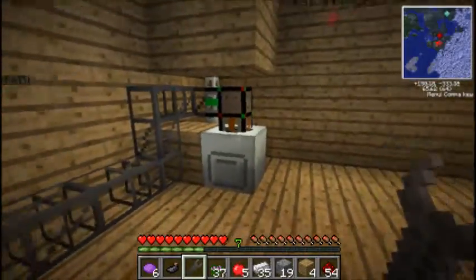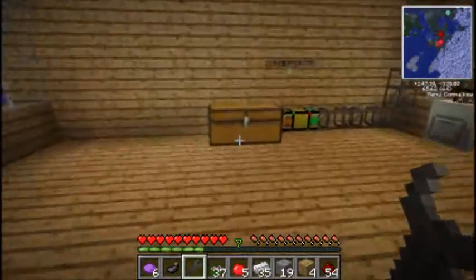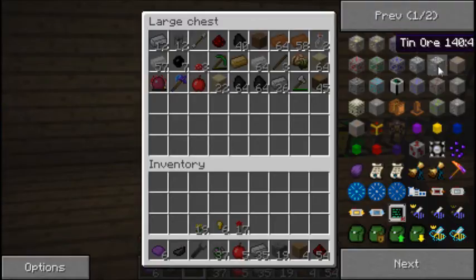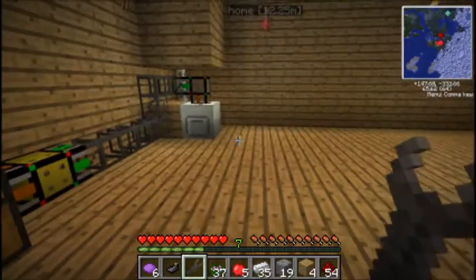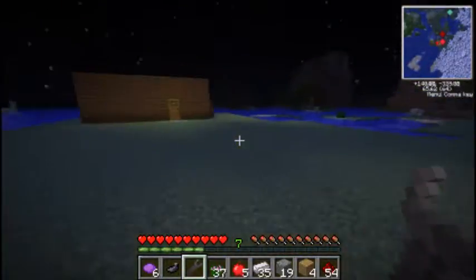As you guys just saw, our system does work, so we are getting started. Though I am going to need some more macerators, so it is going to be sort of a pain — because we have gold, iron, copper, tin, silver. After that we have more copper, tin, tin, tin, copper — it's intense how many we actually have going through each. Seeing how I know some of you want me to start doing some research, I am going to set it up so we can get some done.